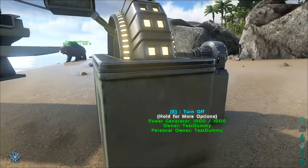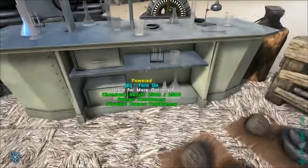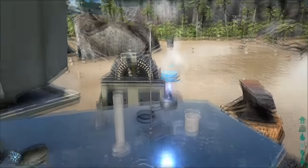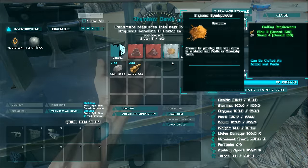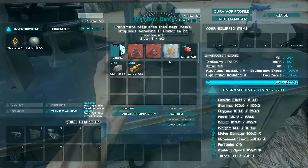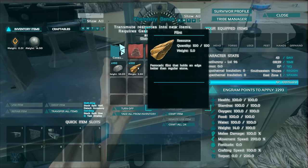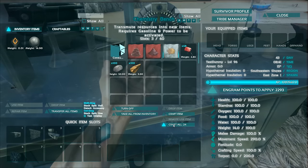Now I'm going to turn it on. It has its own engine and everything which is pretty cool — it's got the little Bunsen burner thing burning away. I want to see how fast this thing crafts. This basically works like a mortar and pestle, although it's electric and a lot more efficient. Let's see how quickly it crafts — craft 24. It turns 100 flint and 100 stone into spark powder.